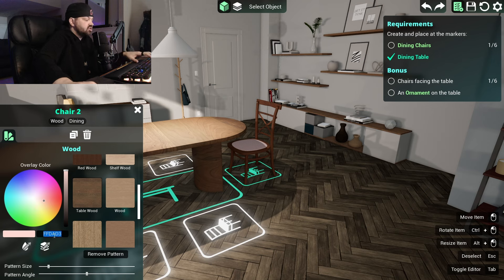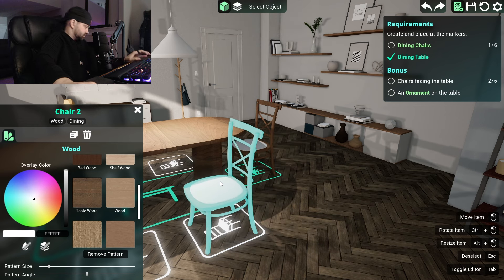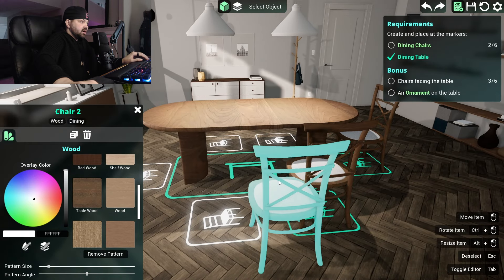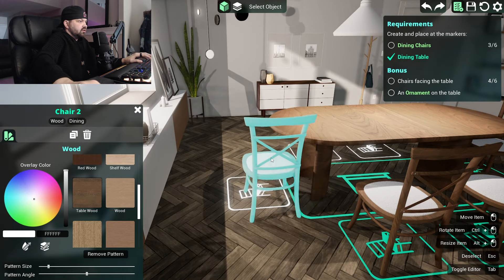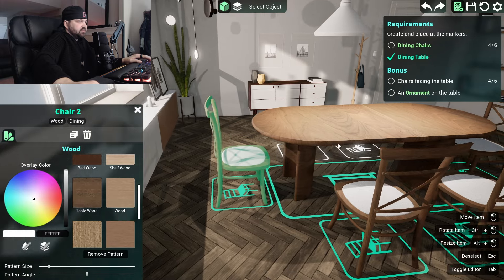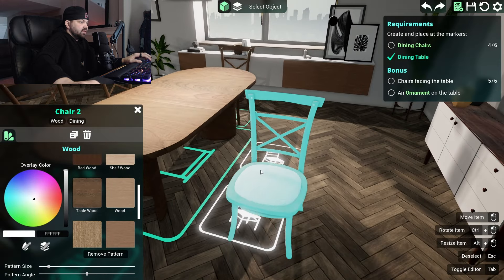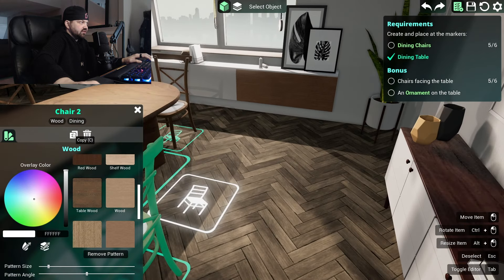You know what, let's just make it white because the walls are white. I'm gonna copy — hold Control down, rotate you, and put you there. Copy, put you there. Oh, this game makes it so easy to copy and paste stuff — this is nice. I like this a lot. I wish the Sims was this easy to place stuff down, but it's not.